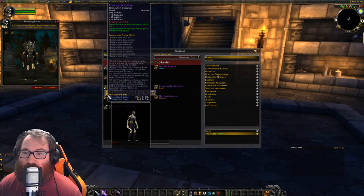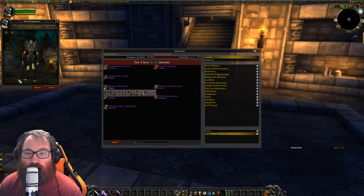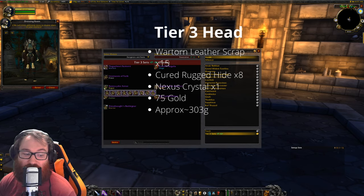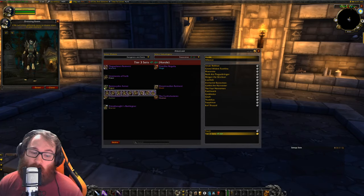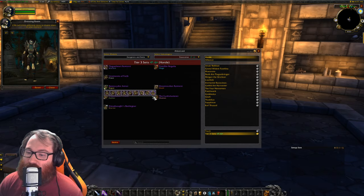Finally we have the tier 3 head piece — the second most expensive piece. It really makes you look like a Rogue: spiky shoulders, a mask, looks really cool, and I believe it gives you blue eyes which is awesome. It's going to run you 15 War Torn Leather Scraps, 8 Cured Rugged Hide, 1 Nexus Crystal, and 75 gold — a total of about 303 gold.